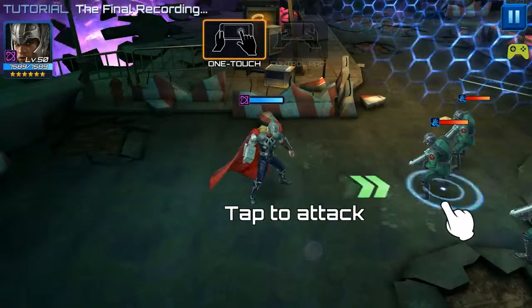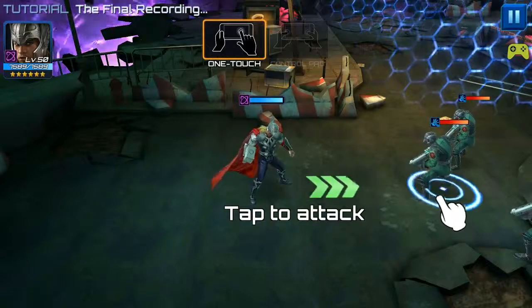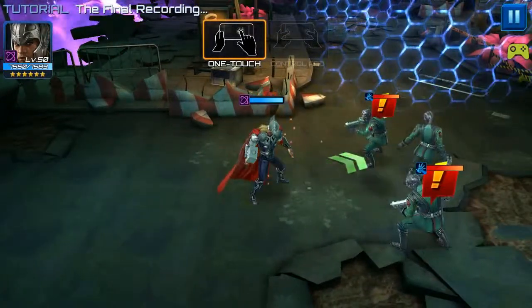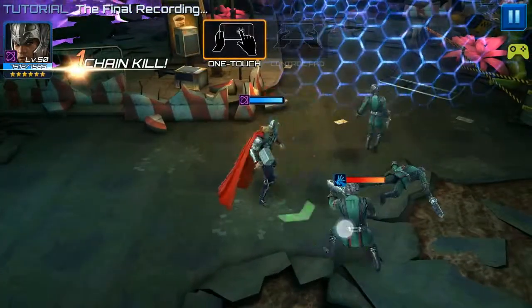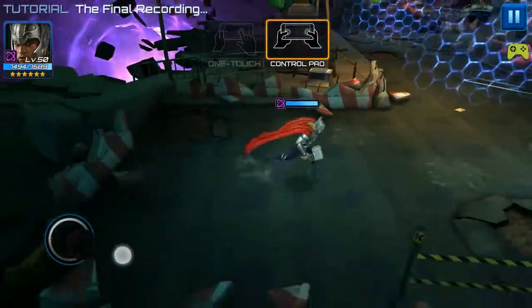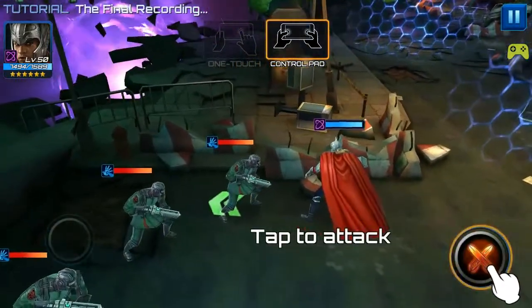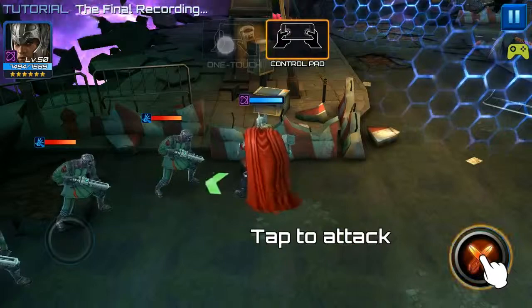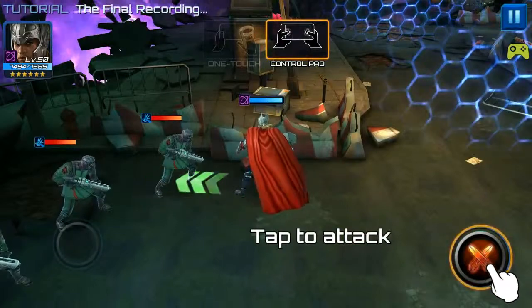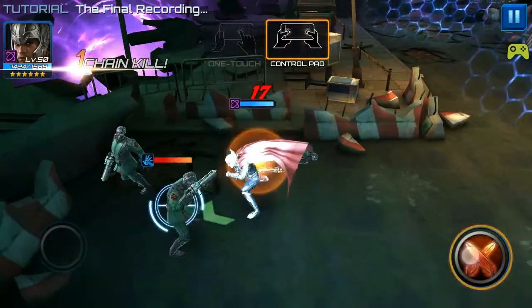So we can tap anywhere on the screen to move. Strange if it doesn't have a joystick, but let's figure this out. Tap to attack. We have to tap on the enemies and he goes and he attacks them automatically. That's Thor, I assume. Yeah, there is a joypad. Here it is. So you have the option of using a control pad or a one-touch system. I'd much rather the control pad, just because the one-touch stuff is just way too simplistic anyway.